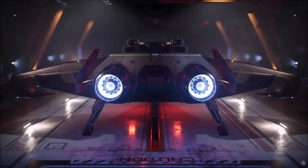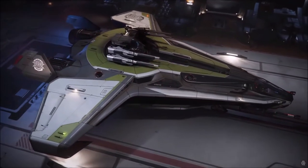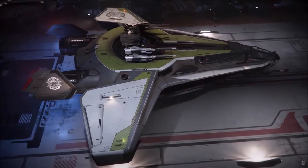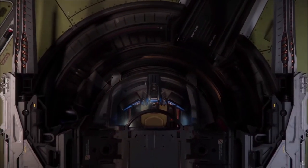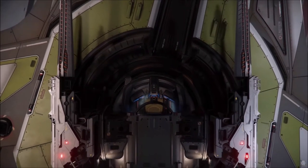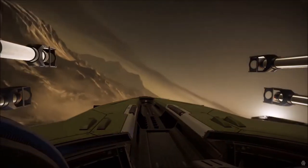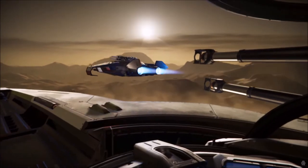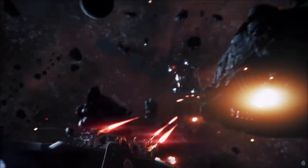The Hurricane heavy fighter has 2 crew — a pilot and a turret gunner. With a total of 2 size 3 hardpoints and 4 size 3 in the turret, as well as 4 size 2 missiles, this ship is a lot of fun with a friend on combat missions. Just make sure you use your speed rather than relying on your shields — make your attack run, back off, and then come in for a second run.